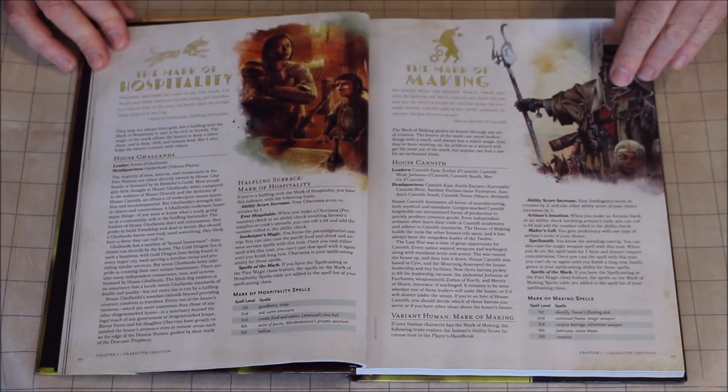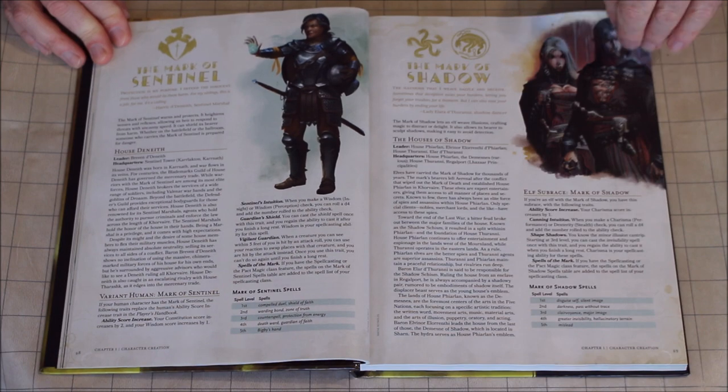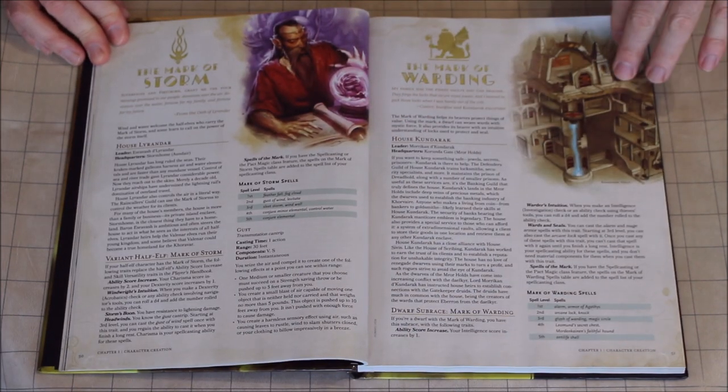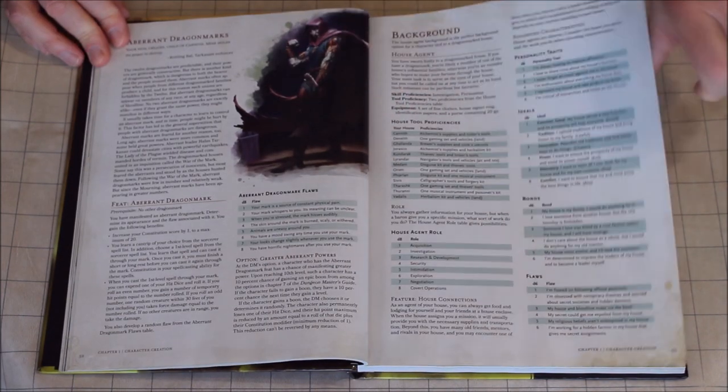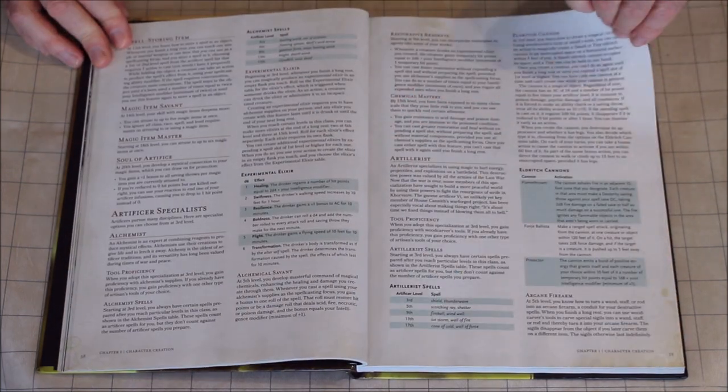The playable races are awesome and not your standard stuff from the Player's Handbook. The most unique are the Changeling, the Shifters, and the Warforged. The monster playable races are still very good, such as the Bugbear, the Goblin,